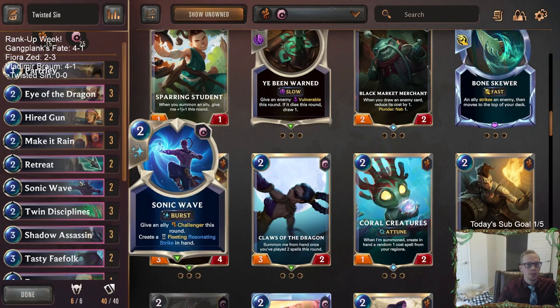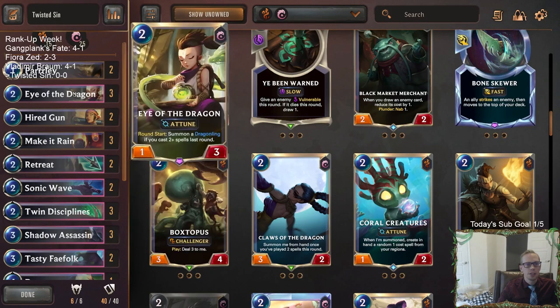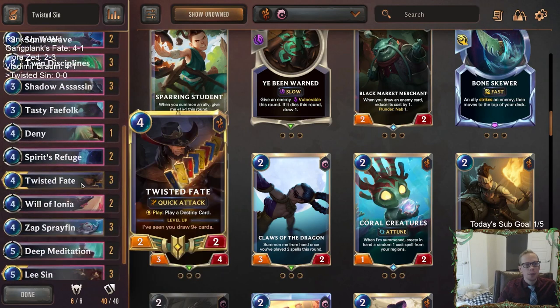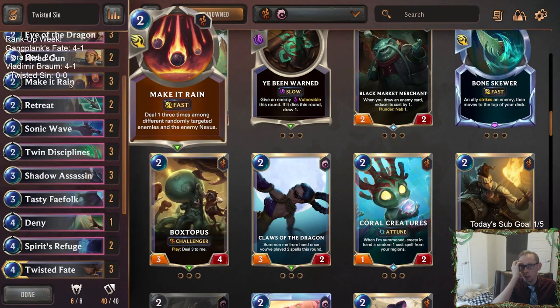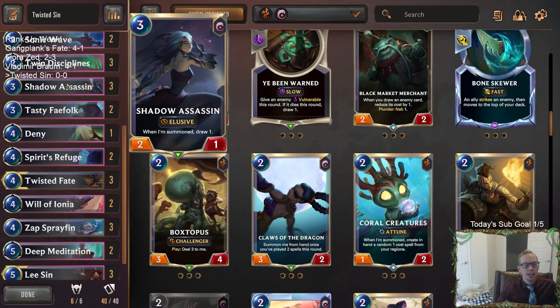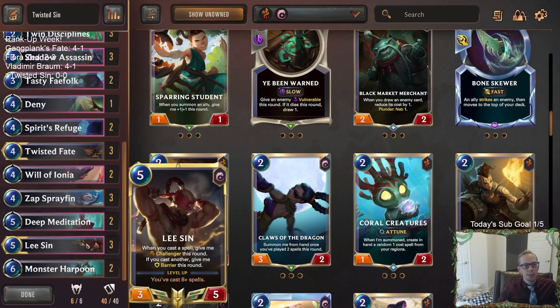I really like Retreat, Return, and Sonic Wave to go along with Eye of the Dragon and Lee Sin — get the extra spells and ways to cast two spells in a round. In Bilgewater, we're going to have Twisted Fate, because I think Twisted Fate and Make It Rain are both very well positioned right now with everybody playing a lot of small units. Then you get Sprayfin to draw cards — Sprayfin plus Shadow Assassin — a good amount of elusives drawing cards and getting elusive damage in.